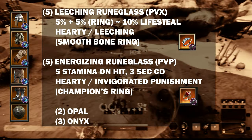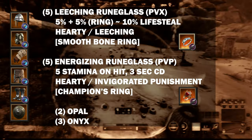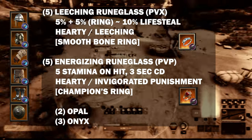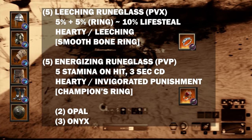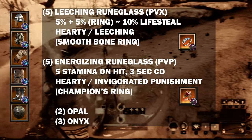There are two ways you can build the Armor Rune Glass. The first is 5 Leeching paired with a Hardy Leeching Ring like Smooth Bone Ring to get about 10% Lifesteal on all damage done. The Lifesteal is great for sustain and will help the PVX playstyle. The second option is to build Energizing Armor Rune Glass paired with a Hardy Invigorated Punishment Ring like the Champion's Ring. The Energizing Stamina on hit supports an aggressive PVP playstyle that synergizes well with Medium Dodging.